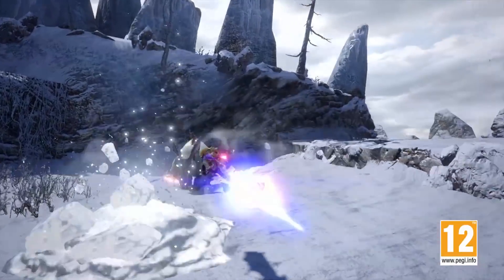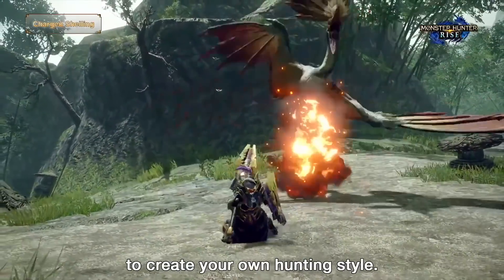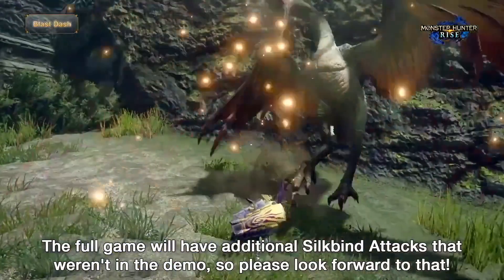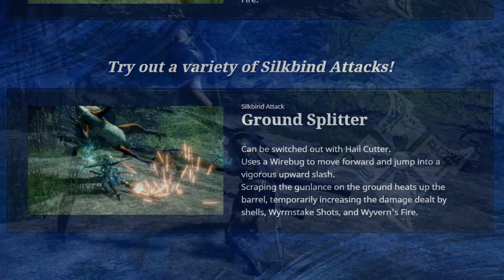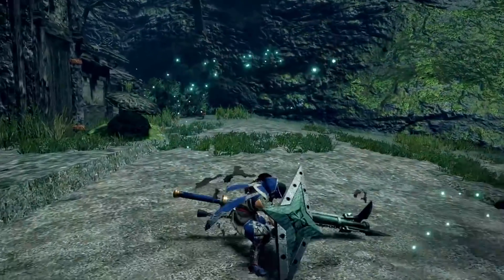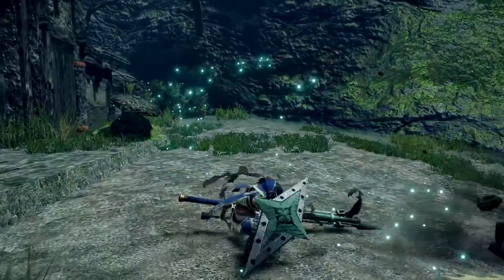Next, the Gunlance — the weapon that made us super aware of regular attack changes. This was the huge leap in the Frost Islands. Charge Shelling is the typical gameplay we had in the demo, the ability to fire off and charge single shots. But as shown here, we can actually drop Charge Shelling and replace it with a new Blast Dash, leaping you forward at super speed for an aerial smash and a bit of a shell blast at the end — good for evasion and gap closing. On top of that, we also have the new siltbind attack for the Gunlance shown in the very first Rise trailer: the Ground Splitter. This replaces the Hail Cutter siltbind. The Ground Splitter has us dashing forward with a Wirebug; this upward slash deals solid damage, scrapes the ground during the attack, heats up the barrel, and temporarily increases the damage dealt by the shells, Wyrmstake shots, and Wyvern Fire.